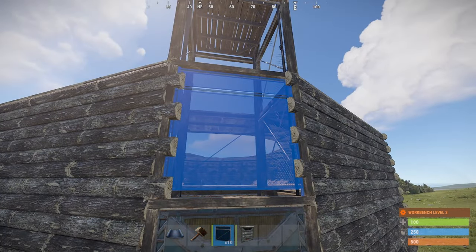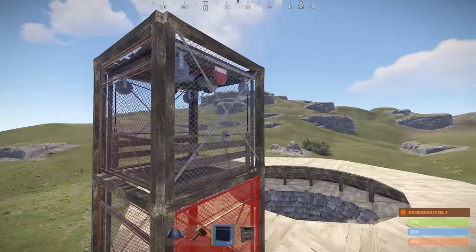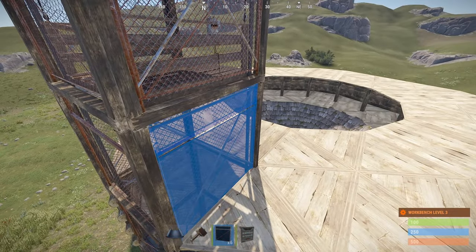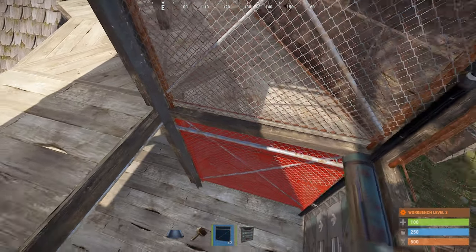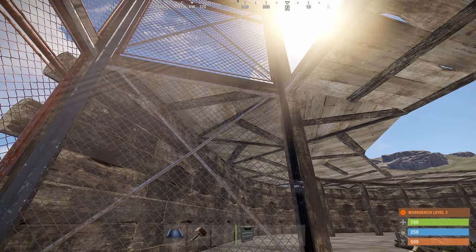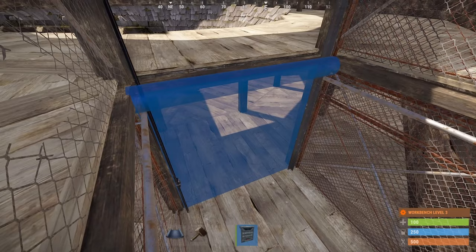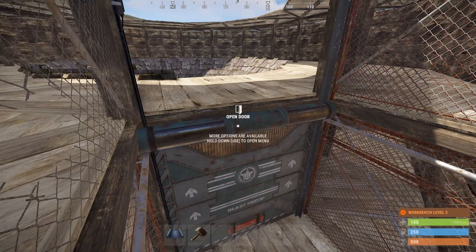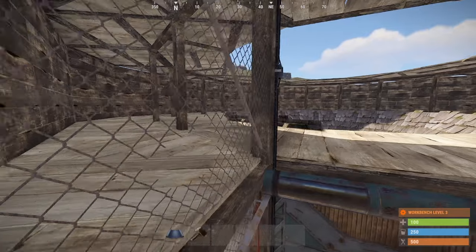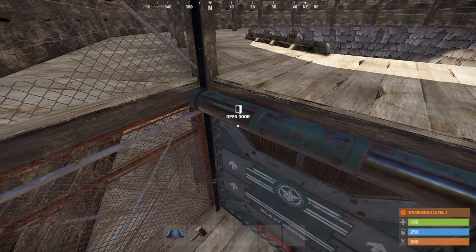We're going to do fence walls here, and here, and here. If you decide to link it up like I've done in the past — where you've got a farm next to it — you can link the hopper system where it automatically fills up your food boxes. I'm not on one of those servers where I can show how that's done, but yeah.